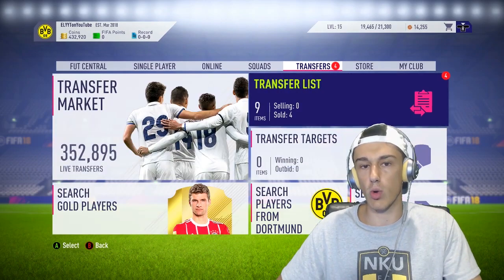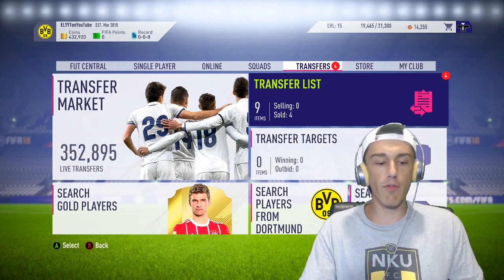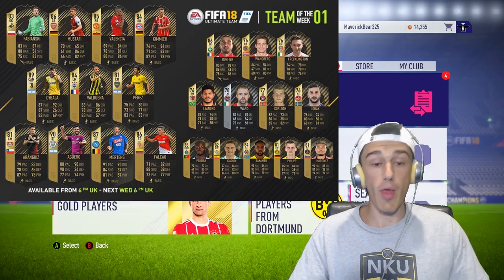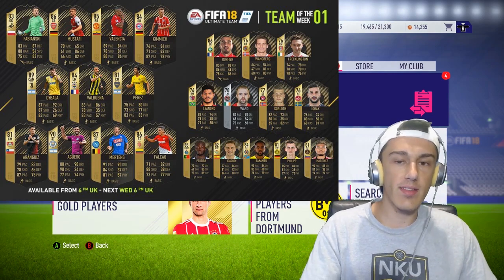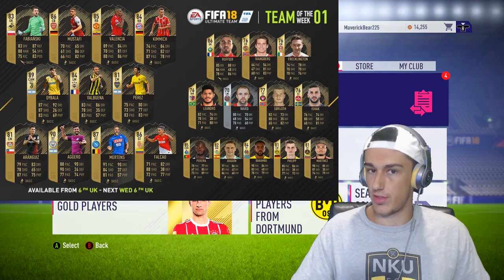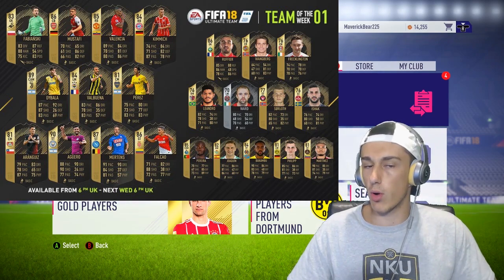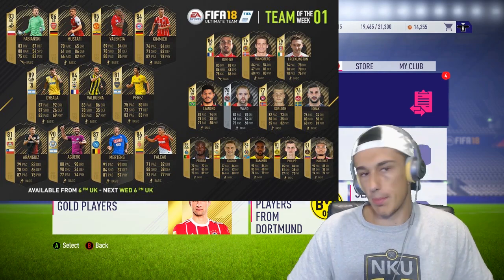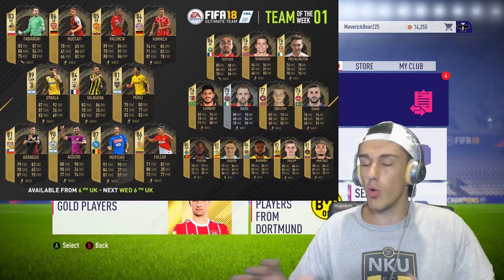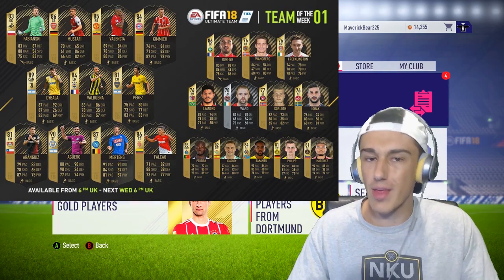This video is going to show you why certain cards work better than others right at the beginning of the game, and which ones you should be looking out for. The first thing we're going to be talking about is Team of the Week number one. For FIFA 18, this is what Team of the Week one looked like. We're not even going to be taking a look at the real big ones like Aguero and Martins, because those are the ones all the big content creators are going to be looking at. There's not going to be a ton of supply for those cards and they're not going to be cheap whatsoever.